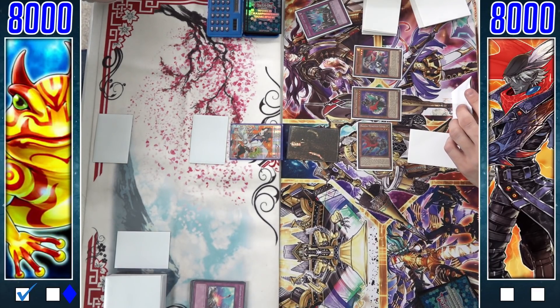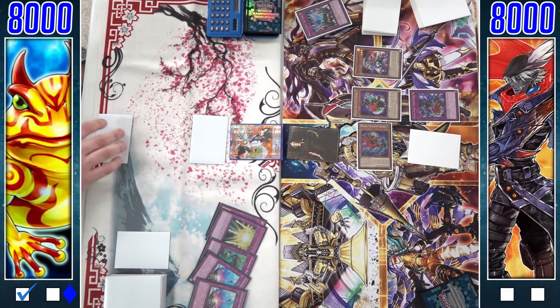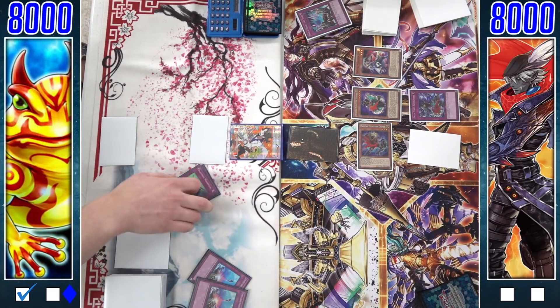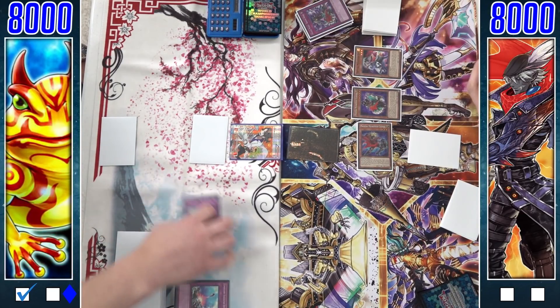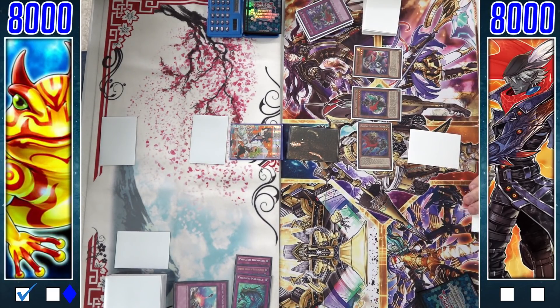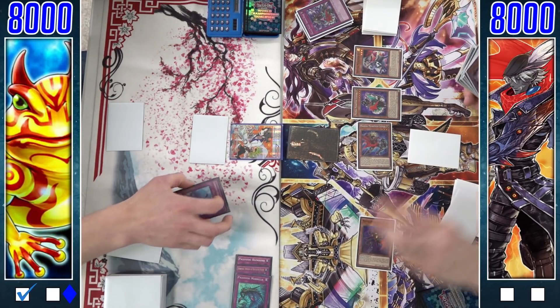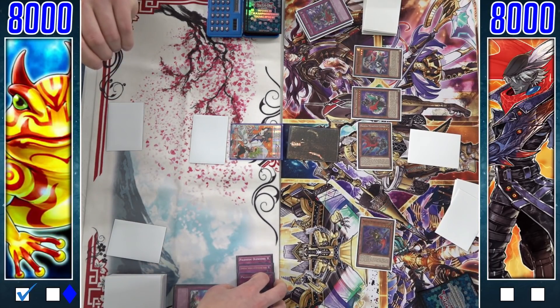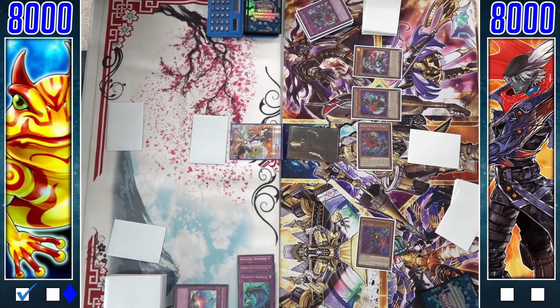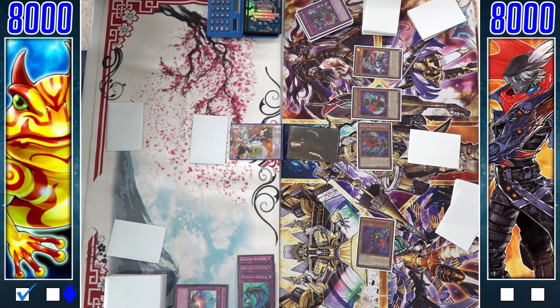The Paleo player's graveyard was looking good, but Dancing Needle banishes Olenoids, Morella, and Spiritual Swords — hurting a lot, as those are really good graveyard resources you want to keep as a Paleo player. Then Starfire activates on resolution to summon a level four or lower Magical Musket monster from the deck, going for Kid Brave.